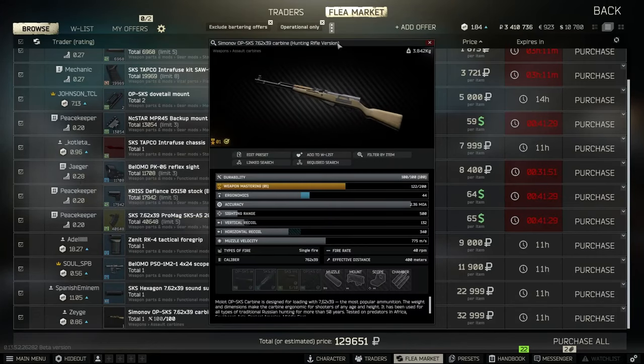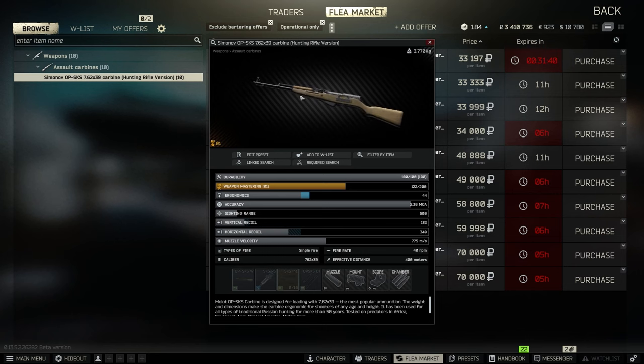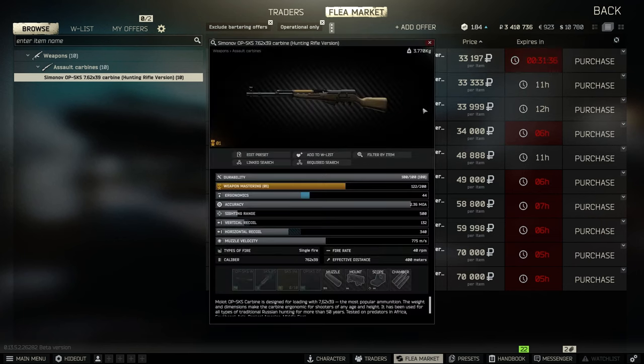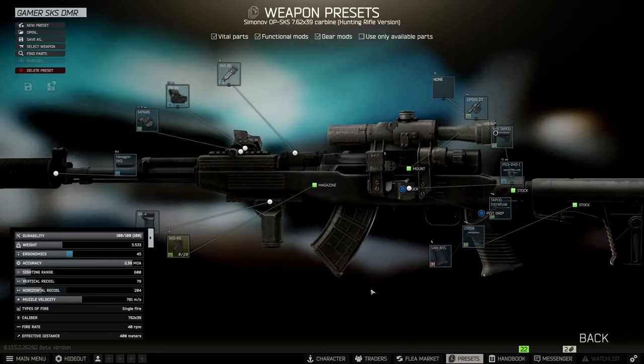The only thing you need to make sure of is that you are getting an OPSKS with a dovetail mount. You can grab them sometimes for a few rubles cheaper off the flea, but you might just want to go over to Jaeger for 33k rubles. The reason I'm choosing this Tapco build over the other SKS chassis is that this one is going to give you quite a bit better vertical recoil, and it's going to be definitely more spammable and versatile.